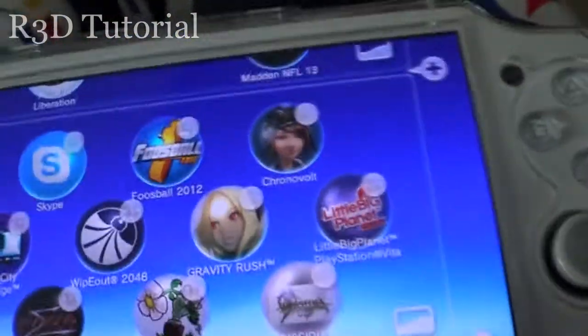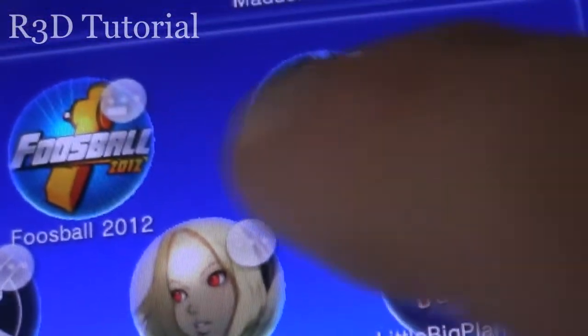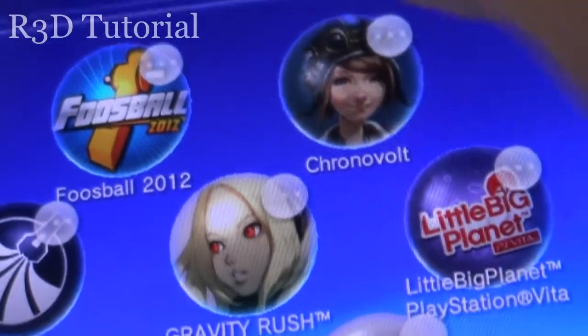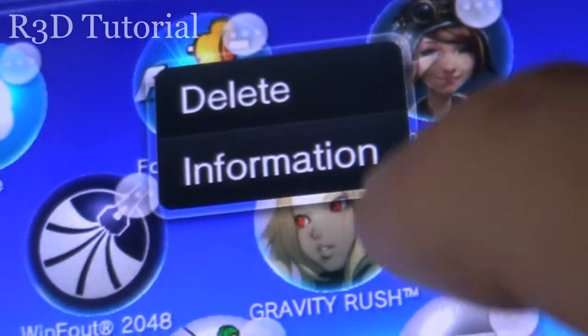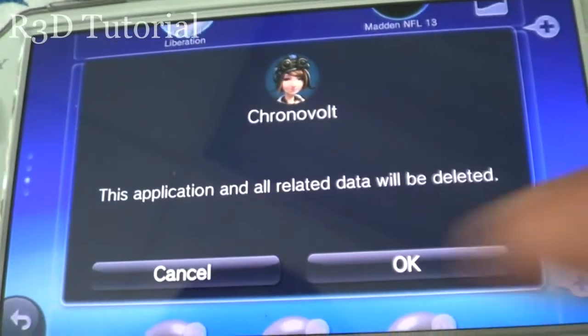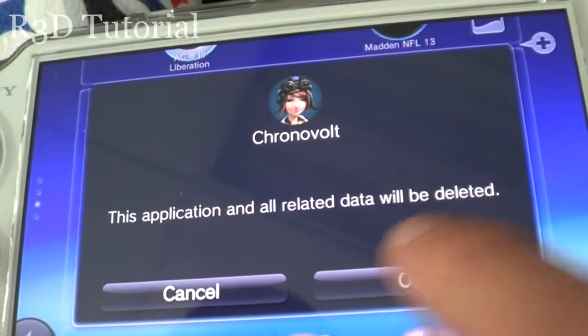You click the little bubble over here — let's zoom in on that little bubble — you click on that, and it says 'delete information,' and then it says this app and all related data will be deleted.